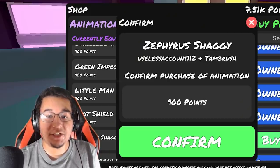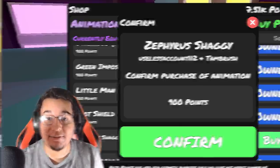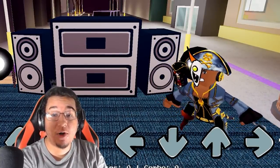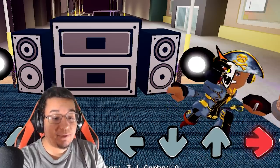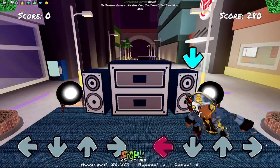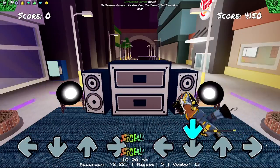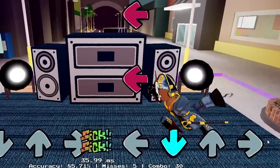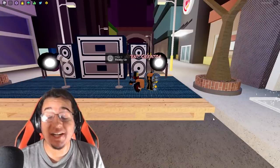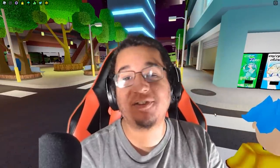First up, we got the cheapest new animation in this update. It's going to be the Zephyrus Shaggy animation at 900 points. This is what the animation is going to look like on idle — you got the half mask going on, left, down, up, and right as well. Your head actually spins around which is pretty cool. Here's some gameplay with the animation. Yeah, it looks really cool! For 900 points, I think it's a well-made animation. It's especially cool because his head spins around a little bit.